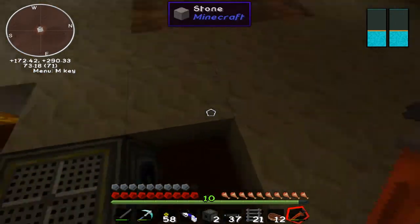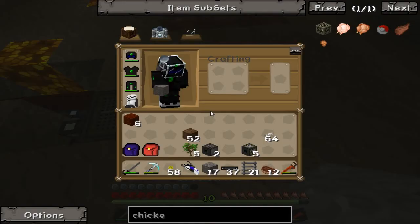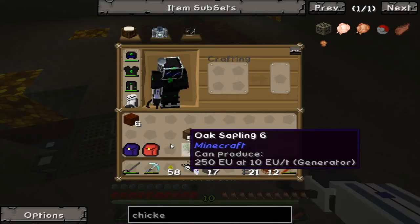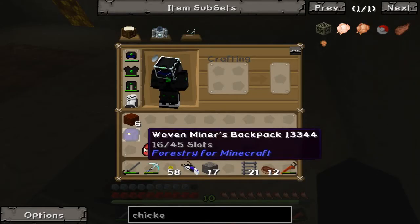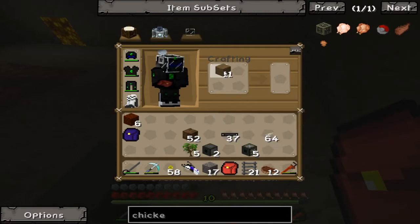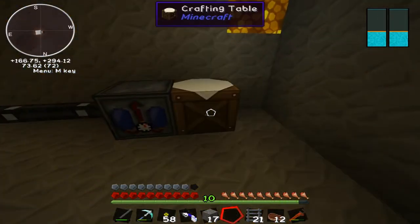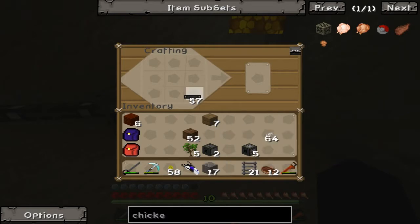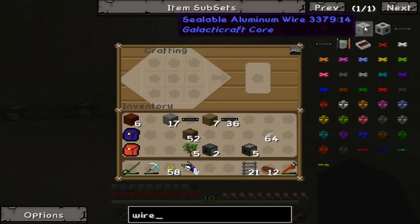I missed the floor wire kind of deals which I could have brought with me. I can still make some actually. It's the builders — I'm just gonna build myself a crafting bench. Okay, I'll leave one down here regardless. I think it's one there... nope, that's not it. There we go — sealable aluminum wire.